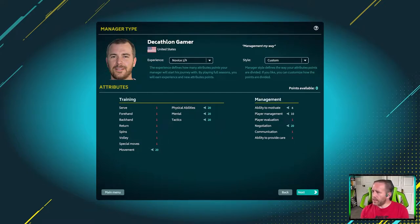Since things were a little too easy in the early stages, we're going for maximum difficulty. We've dropped our manager experience to the lowest level, making us a novice — a one of nine in terms of experience. Even so, I still have a decent amount of attributes to distribute. We've maxed out key training categories and negotiation, but we're limited on the management side — a couple of ones, a six, and a ten — so we're not great at motivating our player.